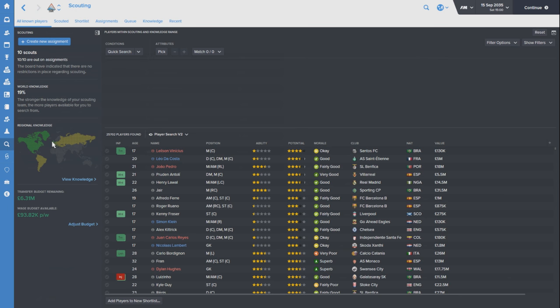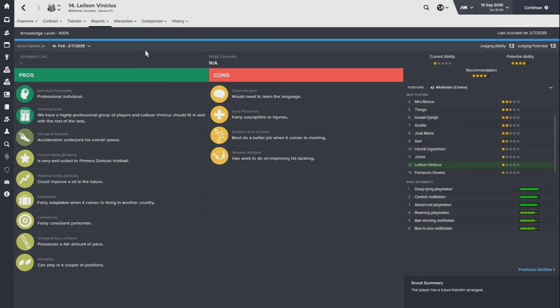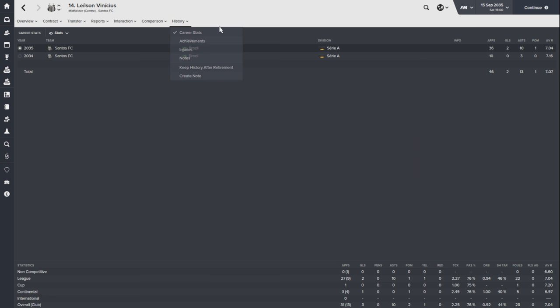The first player is Vincius - we need to come up with a nickname for him, maybe just Vince. He's 17 years old and not joining us immediately, but will be joining on his 18th birthday in August of next year. 20 determination, 16 passing, 16 vision - that work rate's insane. Very fast player. He's injury-prone, something we'll have to keep an eye on, but he's a consistent performer who can improve a lot. He's playing regularly for Santos' first team, so that was a no-brainer.